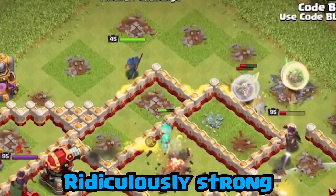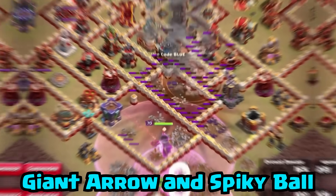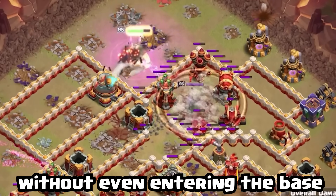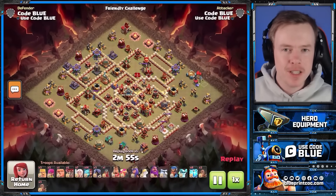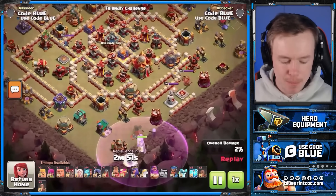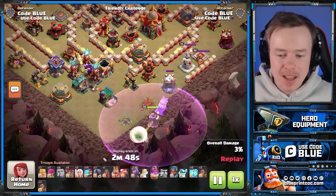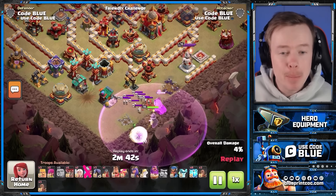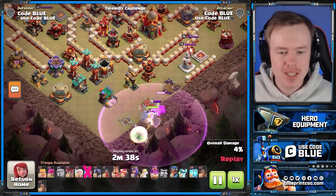The Rocket Spear is ridiculously strong and today I'm going to show you by pairing it with the Fireball, Giant Arrow and Spikey Ball. You can 3-star a max TH16 without even entering the base. We're going to 3-star this max TH16 box base in the most improbable way possible. You see the army here — these Super Minions I kind of just put in because they're ranged units, really good at taking down buildings from outside the base, but we're not really going to use any of those at all.